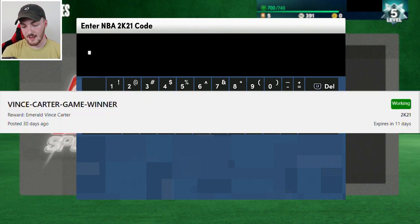The next code is a Vince Carter game winner for a guaranteed free emerald Vince Carter. This code still has 11 days until it expires - I think it expires at the end of this season, so it's probably around 10 days by the time this video drops. Go ahead and punch that one in.